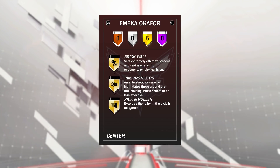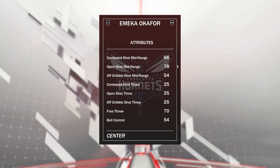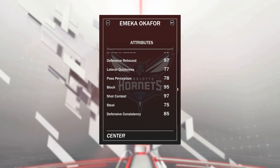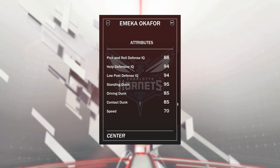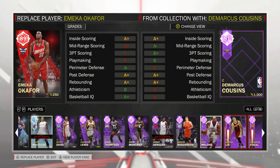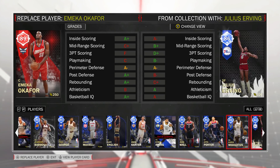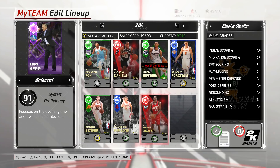Ameka Okafor is basically a Hassan Whiteside without Hall of Fame badges. He comes with five gold badges, he's 6'10. He's got a great driving layup of 95 which is insane for a center, good post hook and fadeaway, okay shot mid, no shot three, decent free throw, great rebounding, 95 block, good on-ball defensive IQ of 87, driving dunk of 85, standing dunk of 95, speed of 70 for a center which is good, driving flashy dunk tendency of 95, standing dunk tendency of 100. I'd actually rather run Sapphire Larry Sanders for my play style but Okafor dominates for certain people and he's cheaper.